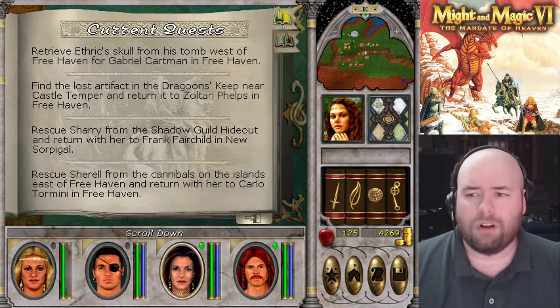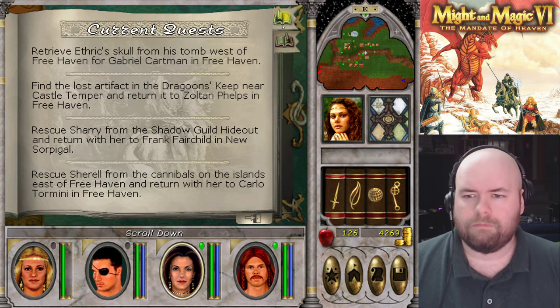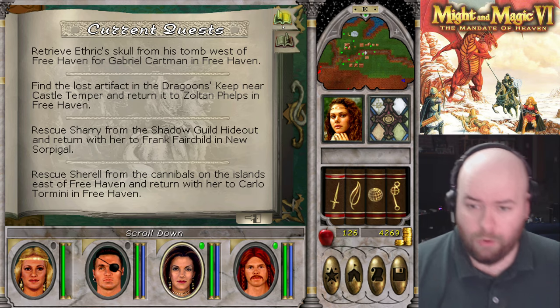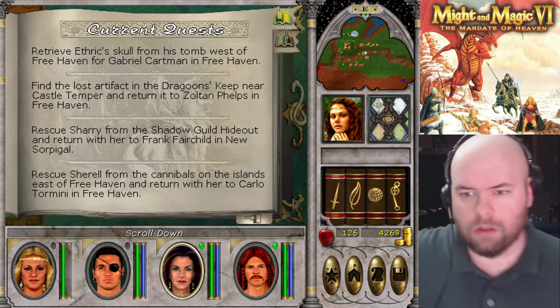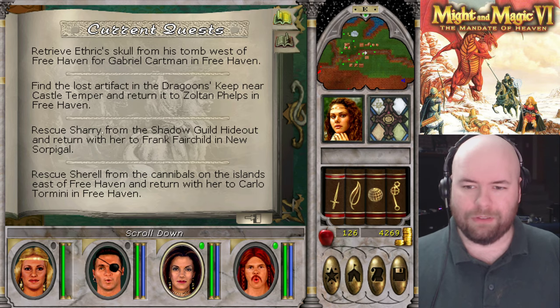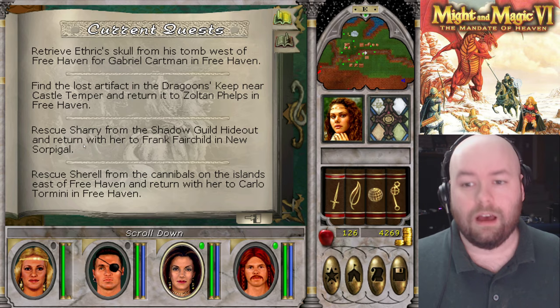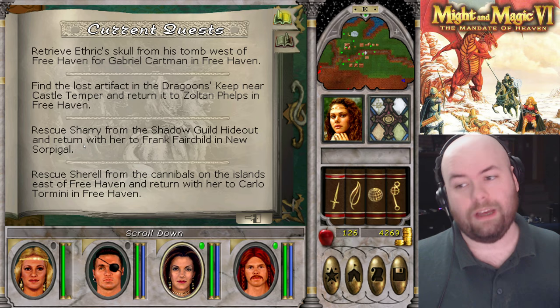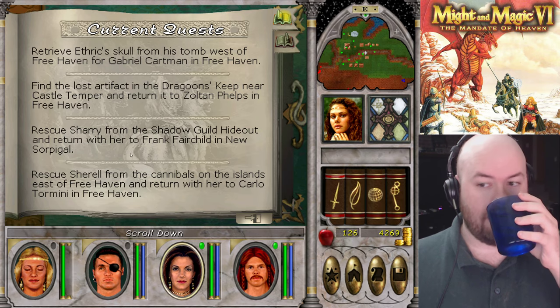The Lost Artifact is near Castle Temper, and also in a dungeon in Freehaven. Rescuing Cheryl from the Shadow Guild — that's what I'm working on right now. Do you see how similar these names are? Sherry is in Castle Iron Fist. Cheryl is actually here.